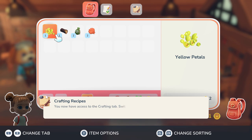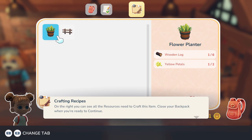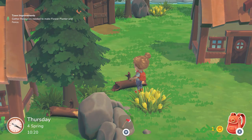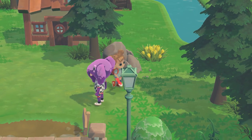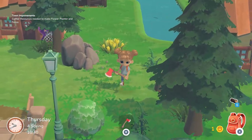We now have access to the crafting tab — on the right we can see all resources needed to craft each item. The flower planter and fence previews look great. So we need about 10 wooden logs total and 2 yellow petals — easy peasy! Let's look for some wooden logs. I don't want to cut down too many trees because they're quite pretty, but we grab what we can find including some flowers. We cut down one more tree and we definitely have enough now.